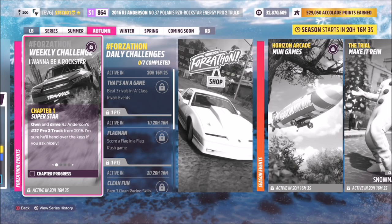Hello and welcome back to the channel. Today you join me for this week's Forzathon guide called 'I Wanna Be A Rockstar', which wants you to own and drive RJ Anderson's number 37 Pro 2 truck to complete all of the challenges — hopefully they're not broken.